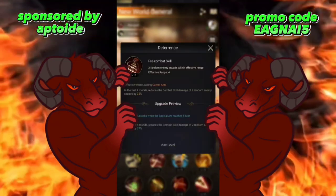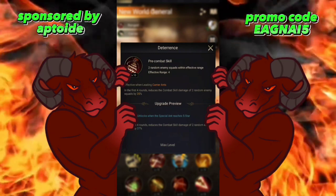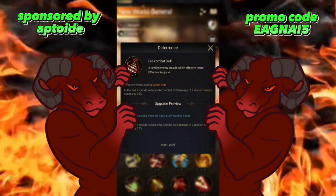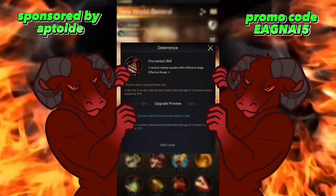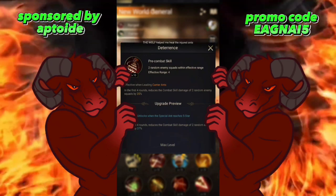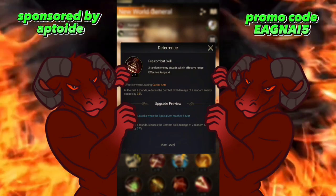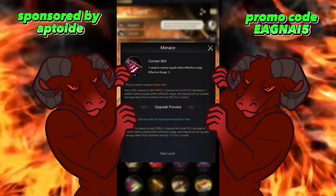New World General's next skill: in the first four rounds, reduces the combat skill damage of two random enemy squads by 35%. That's effective and is similar to Dark Giant's Skill 2, which is part of why these ants are so similar. The key difference is Dark Giant's version lasts all rounds, whereas this is only the first four, so you'd need strong DPS ants to end the fight within those four rounds.